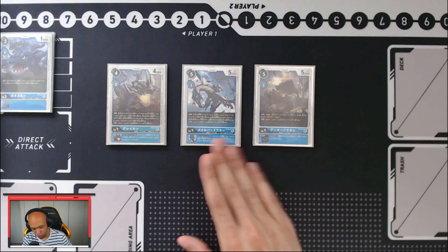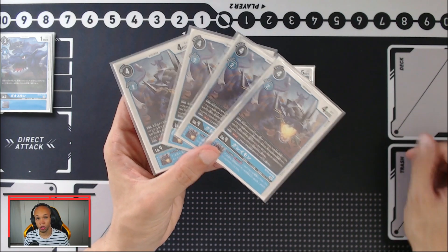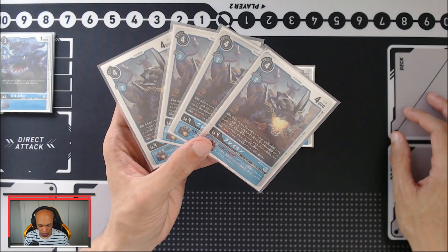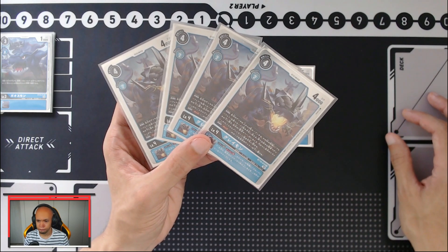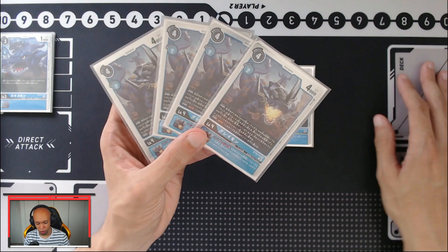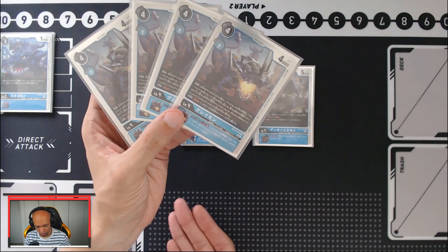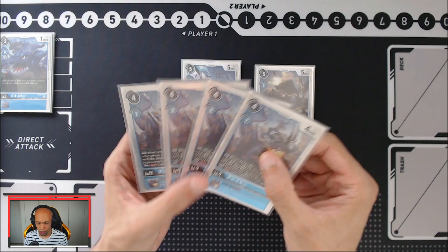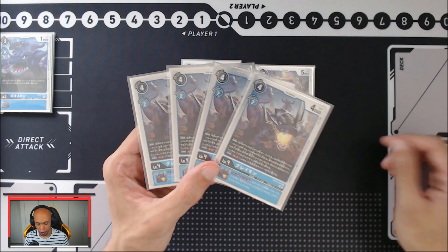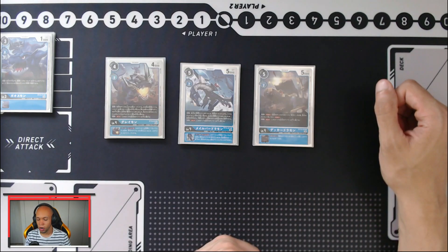First, the Greymon: Male Bergermon and Decadoramon. On play, he allows you to look at the top four cards of your deck, grab two Blue Flare cards, and put the rest at the bottom. If you have a Christopher tamer on the board, you can grab a Metal Greymon from your trash and return it to your hand. On delete, he has save, which lets you swing with impunity and put destroyed digimon under a tamer. On inheritance, if he has Blue Flare in his traits and your opponent has two or more digimon on board, you can unrest him on attack once per turn.